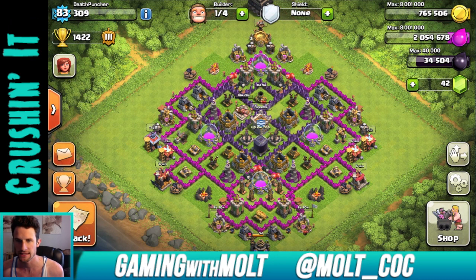I'm gonna zoom down into the corner and as you can see they are Town Hall 9 bases. We've got four of them that we're gonna be going through. This first one is Death Puncher, he is level 83. Let me get my little brush and we'll go ahead and start talking about some stuff.